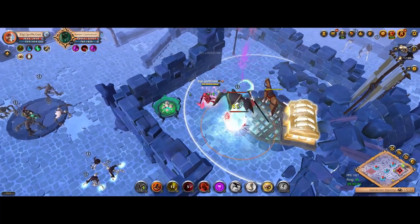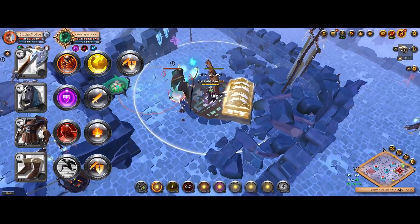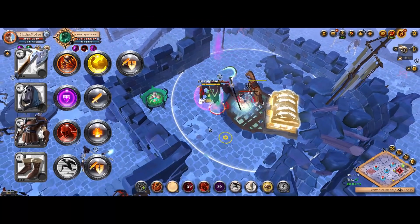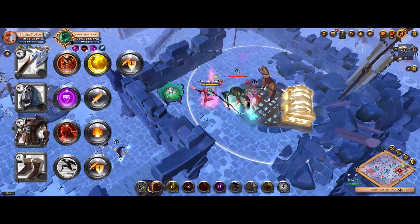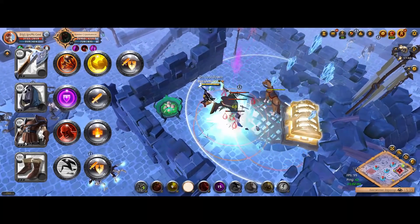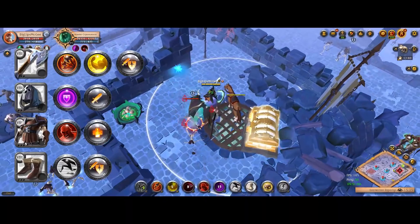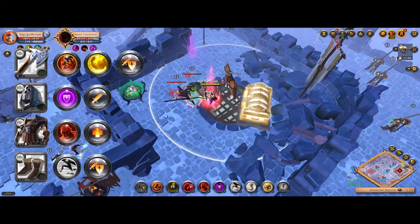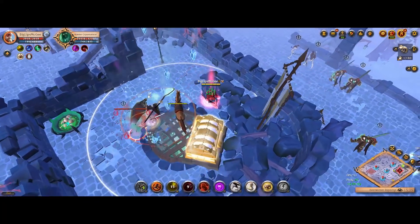To kill the boss, make sure you're running rending rage as the Q3 option, adrenaline boost for your W, and the fourth passive that gives you a damage boost on auto attacks. If you're in really low tier gear and worried about surviving, you can use the life leech passive instead for a healthier but slower clear.